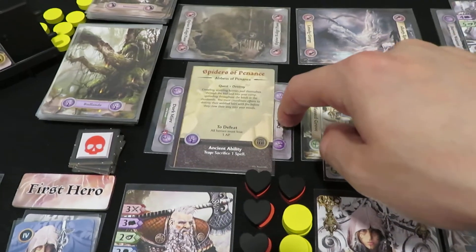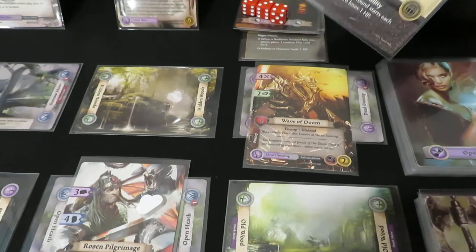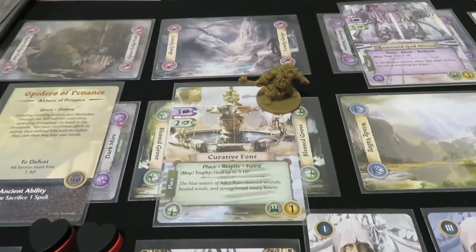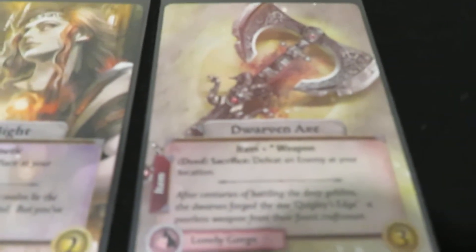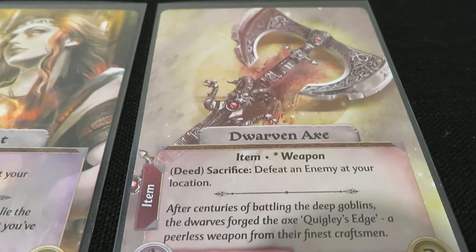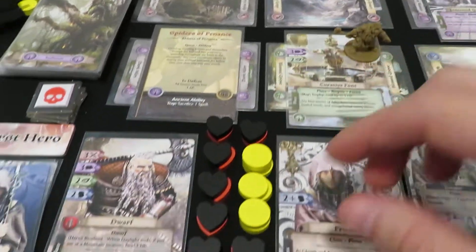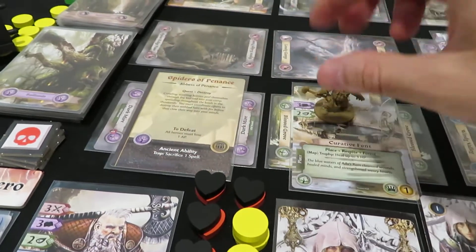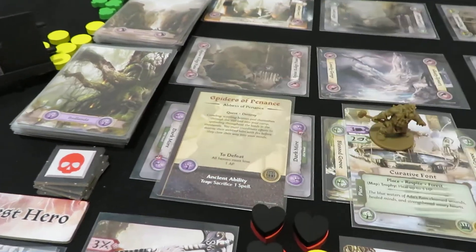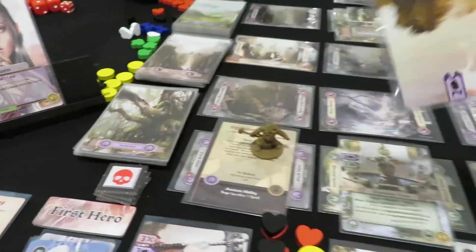I could head into the Dark Mire to deal with the plot card there — that might not be a bad move. Wait, is this an enemy card up here? It is. We should head up to the Wave of Doom and take him on — I think that's what we're going to do. There's a plot card here with no encounter card, so I'll have to pull an encounter card for this spot. Maybe going hidden is a wise decision just in case we run into something nasty. So we're moving into the Dark Mire and pulling a Badlands card to see what we get.